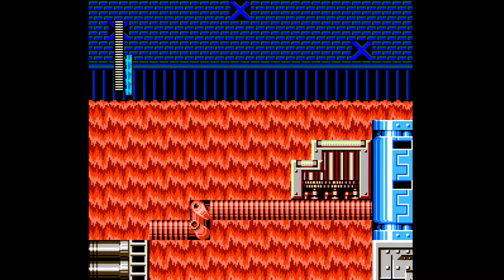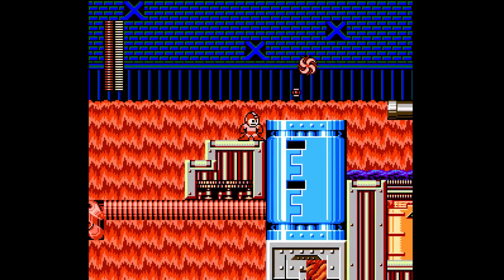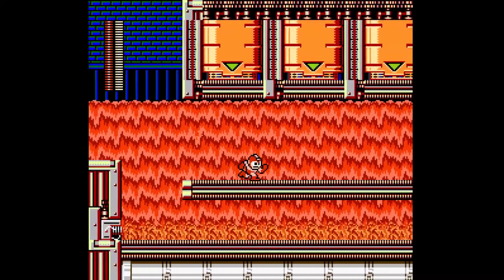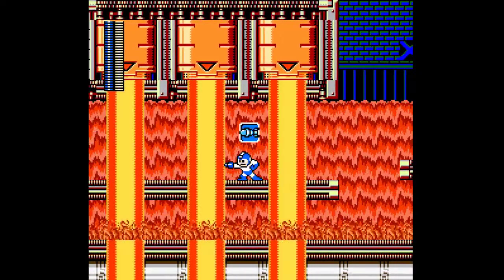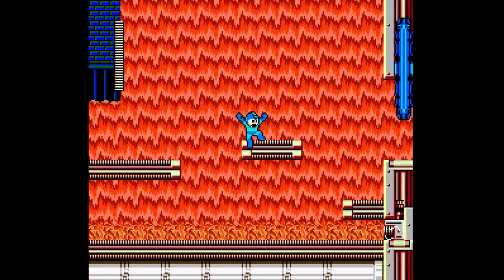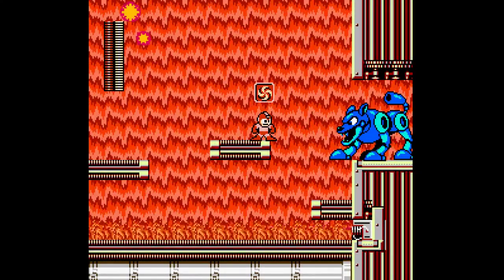I only have myself to blame for that. You can probably stand on that little piece sticking out there, but I'm not going to risk it — just moving through here nice and slow. I believe you can freeze the actual fire in the climbing sections with the Perfect Freeze. This hot dog here is pretty poorly placed, he can't really do anything.